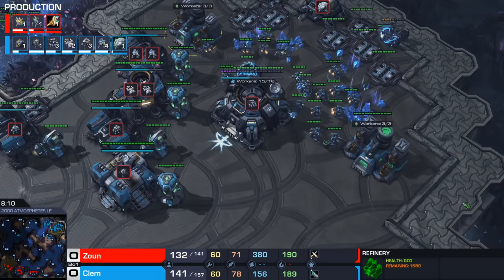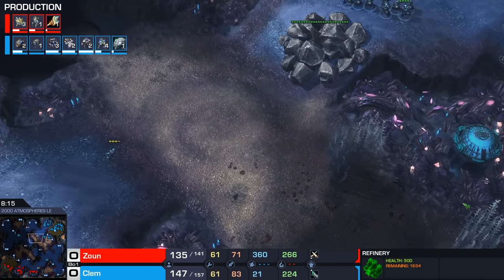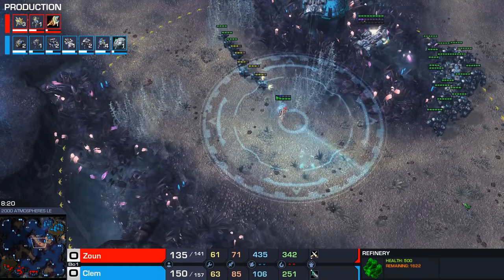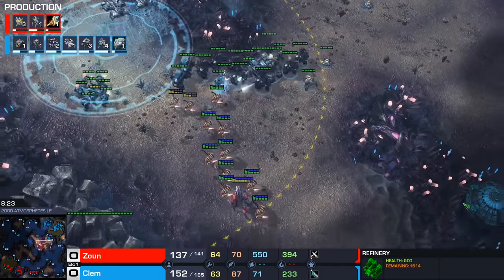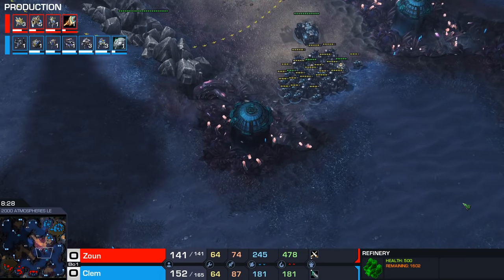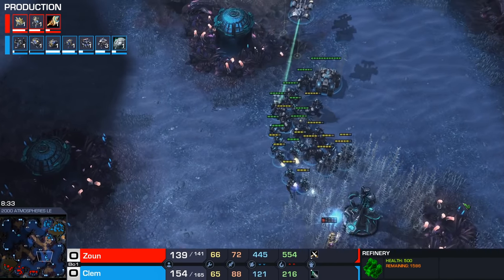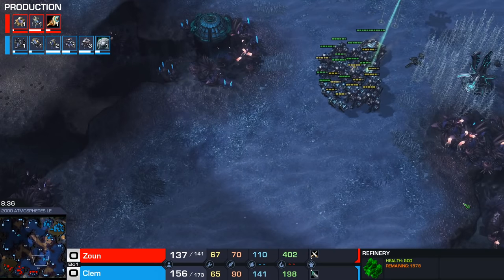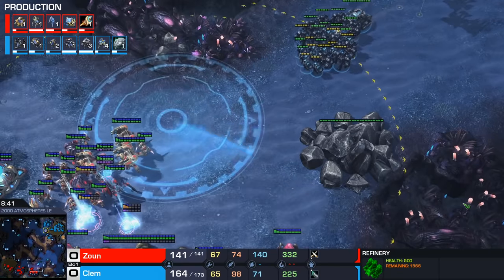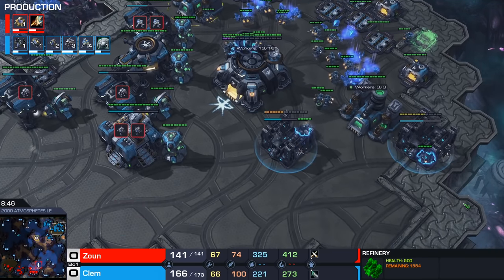But Clem is always really good at finding damage. Now his opponent is making Colossus, and he hasn't decided to drop down a Ghost Academy or any Vikings yet. I feel like if Clem gets an advantage, more than any other Terran in the world, he makes the game look pretty easy a lot of the time. If he gets ahead, he will keep finding damage and then kills them at some point. But if I took over this game in this position, I honestly wouldn't feel that fantastic about it - we're up a little bit of supply, but the opponent has Colossus. The upgrades are the same. To me this feels like a normal game, but this is the kind of game where Clem makes it look pretty easy.